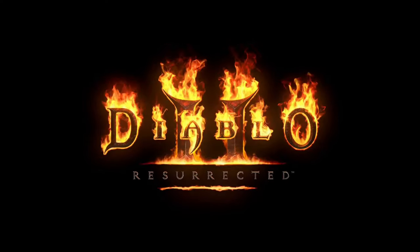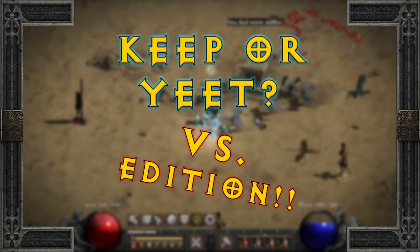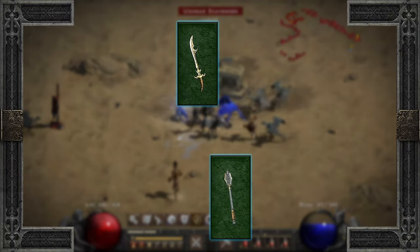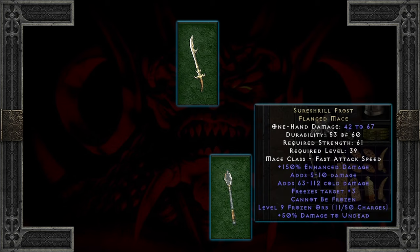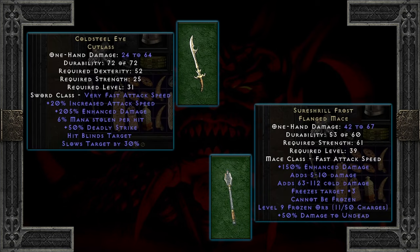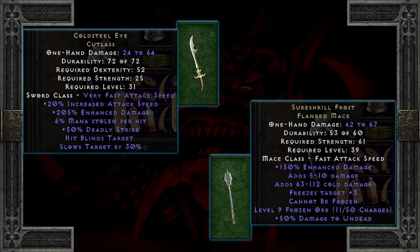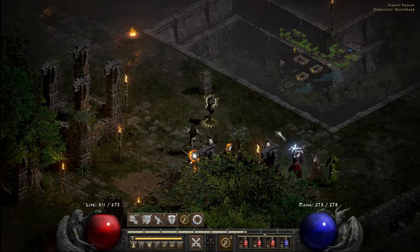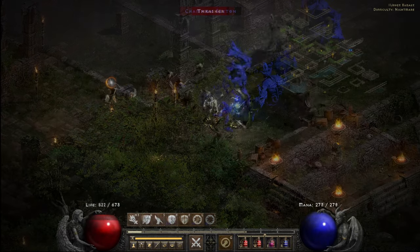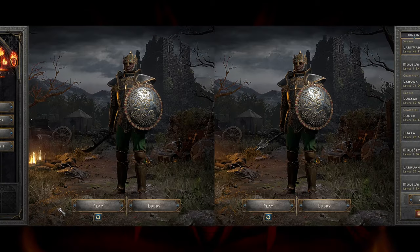Hello friends, it's Luke the Gamerduke, and in Diablo 2 Resurrected I'm doing another installment of Keep or Yeet, but we're doing Versus Edition. I have two unique early exceptional one-handers here: Shershril Frostflang Mace and Coldsteel Eye Cutlass. Both with great affixes, and both relatively close to each other in terms of damage. Say you come across both — which is better? By what metric and by how much? And how far do these weapons realistically go? Let's find out.